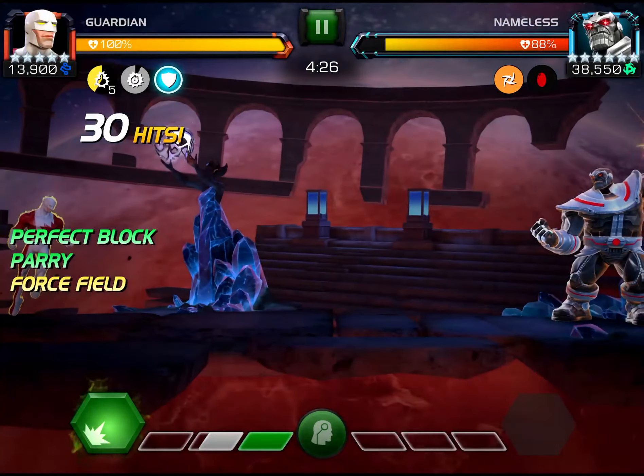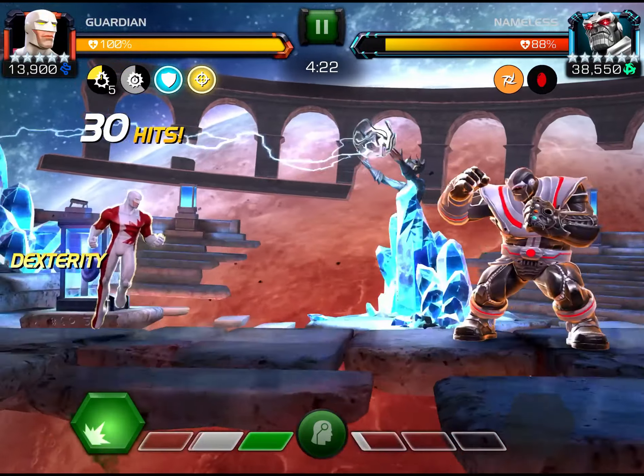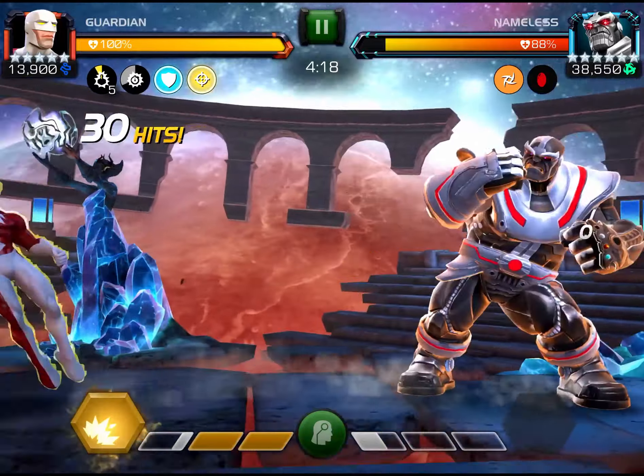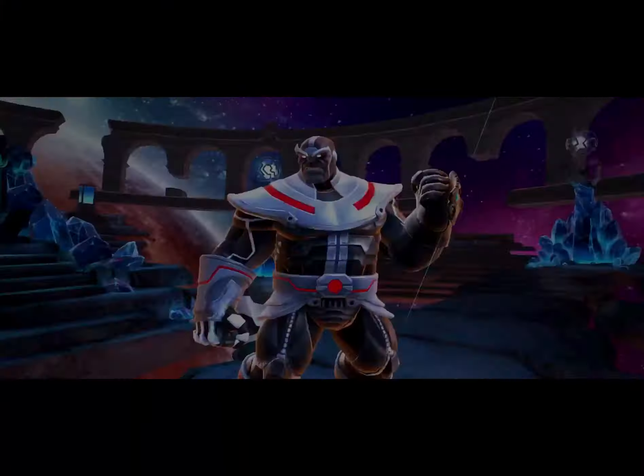Now he does throw the special one so I'm going to parry those hits just to build more power. And now what I need to do is hit his block to build two bars of power. And now I can throw a special two which will take him to the next phase. Guardian works really well for that phase.